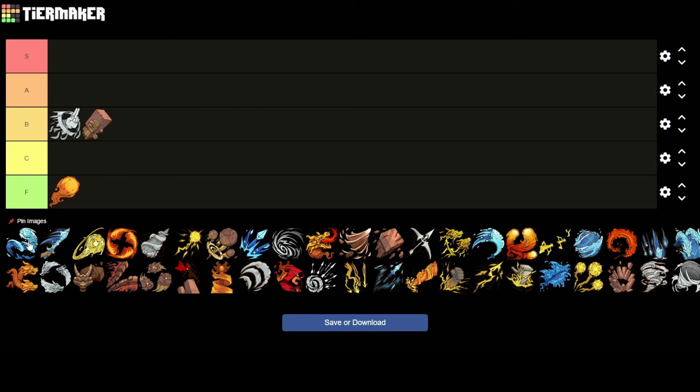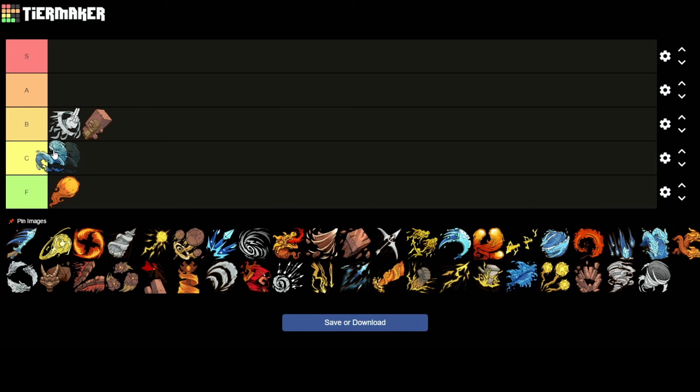Then we have the Bending Torrent — probably the coolest looking basic in the game. But we're not basing anything off of how cool stuff looks; we're basing it off of how effective it is and how much I can actually use them. I don't think it's that good — it's inconsistent. I feel like I like it more than Fireball but it's not much better. I think it probably is an F tier. Very cool looking, though.